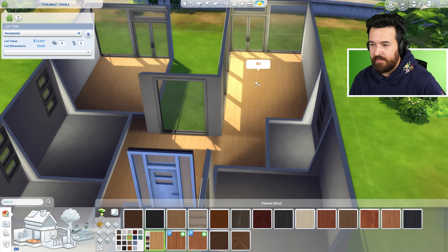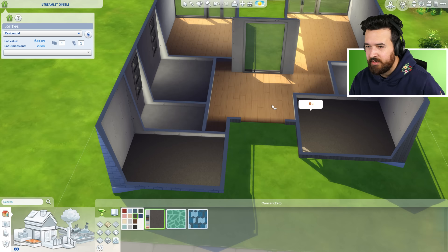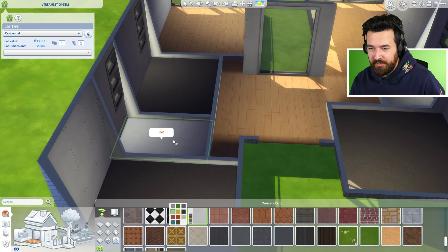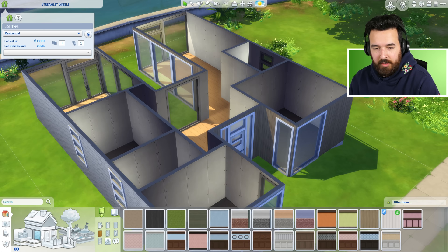I love using this wooden floorboard here — it's got a lot of different colors. This is one of my favorites; I feel like I use it all the time. For the bedrooms, I'm going to do carpet — a darker carpet — and then the bathrooms can have a zero-dollar construction quality concrete floor. I might change it, but let's do that for now.